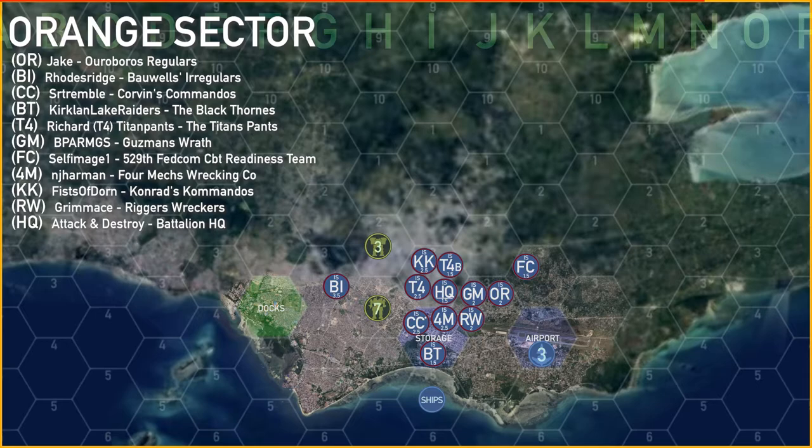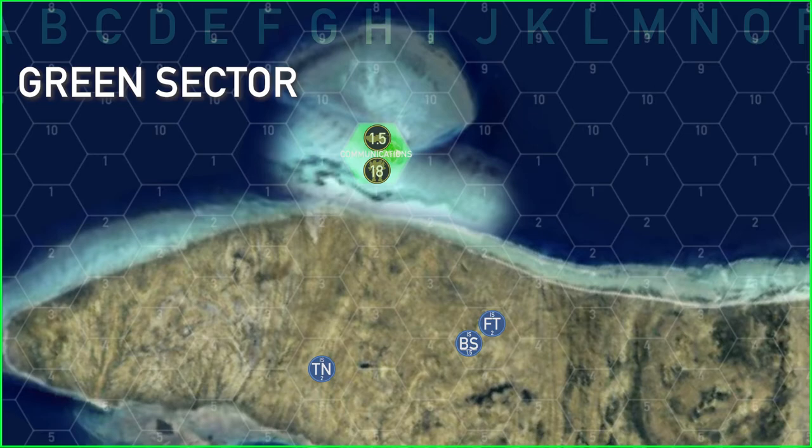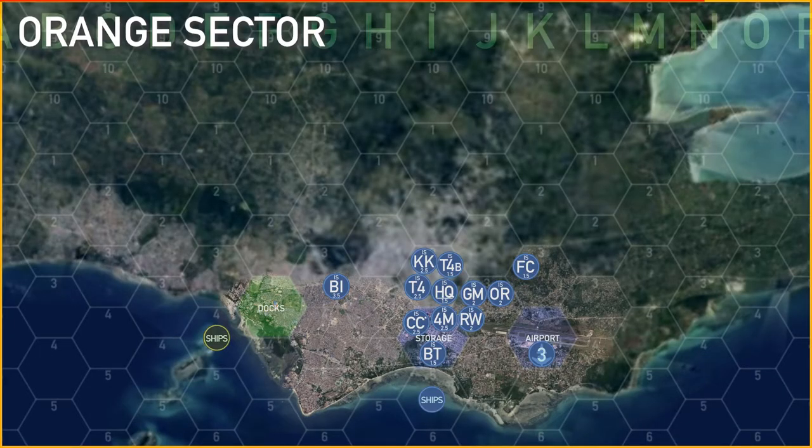In one final attack, BT moved out and attacked the 8 skulls of mobile units, knocking it down to 7. At the end of the turn, it didn't give the Capellans much option. In green sector, the Capellans hunkered down inside the communications array, and in orange sector all of the units retreated back to the docks to be picked up by their ships.